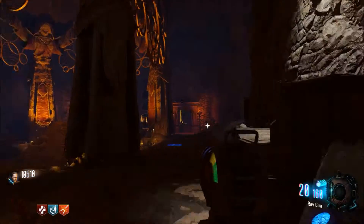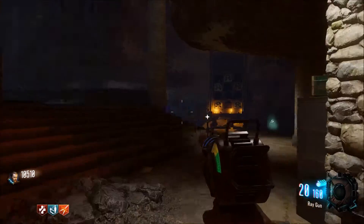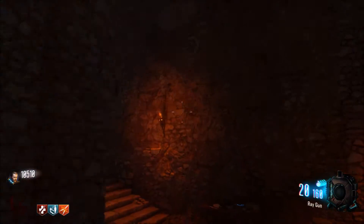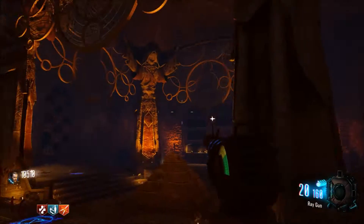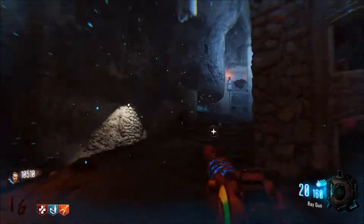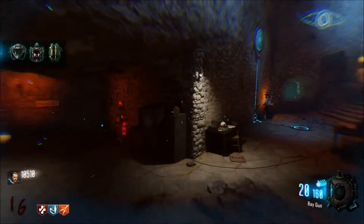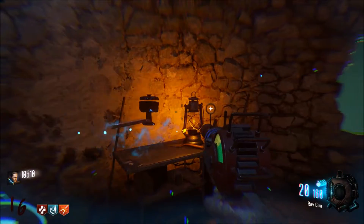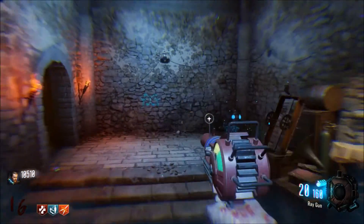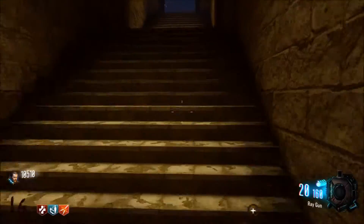This last piece is kind of tricky — it always spawns underground in the tunnels. As you guys can see, it spawned up on the wall for me. In order to get it, you have to activate the anti-gravity sequence, which you do by standing on the four panels until they activate. This piece can spawn anywhere on the walls in that room. You have to wait until the anti-gravity sequence kicks in, then jump up and grab it — as you can see, I picked it up right there.